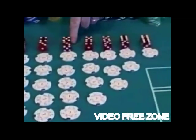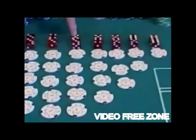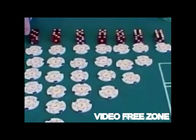Then if you flip it over to the sister number — the sister number to the 6 is the 8. And again, there are 1, 2, 3, 4, 5 ways to make the 8, just like the 6. The 9, which is the sister to the 5, there are 1, 2, 3, 4 ways to make the 9.